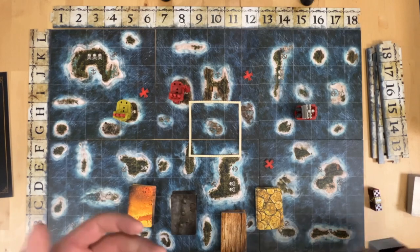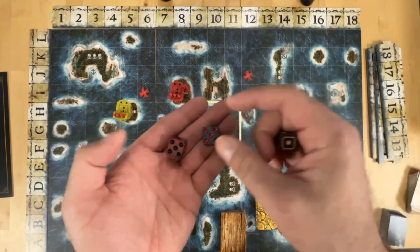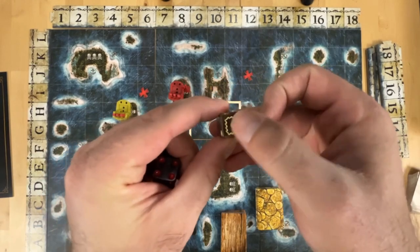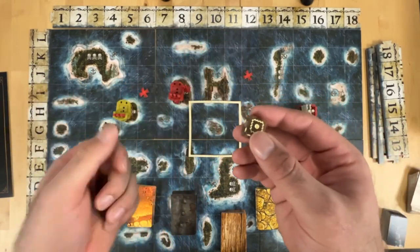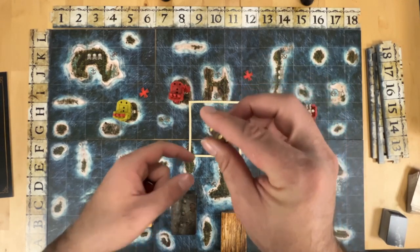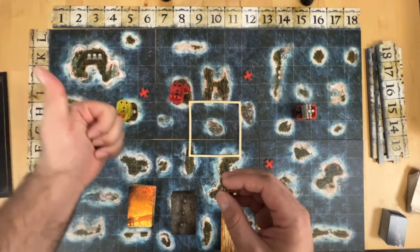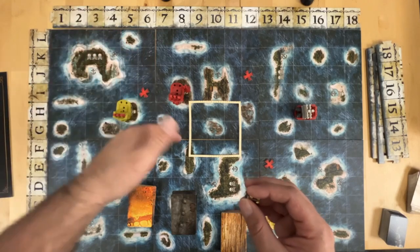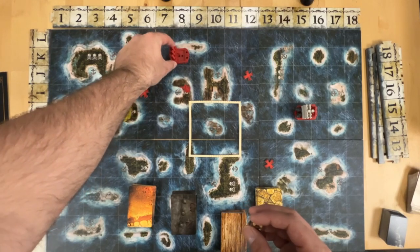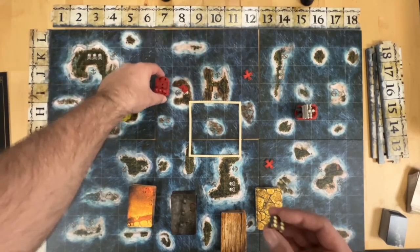Once you start moving, you roll a normal dice. They give you three dice — this is supposed to be the movement, attack, and defense dice, but they're nothing special other than one has a little symbol on the one. All the others are regular D6s. When you start off, you roll your movement — whatever number you roll, that is what you move. You can move in lines and you cannot land on islands or cross islands. These ones are called just a barrier, so you can move next to it but you cannot move over it or fire or trade.